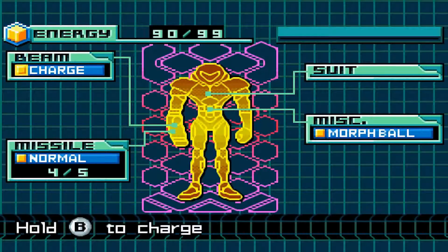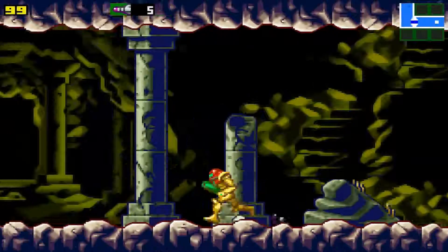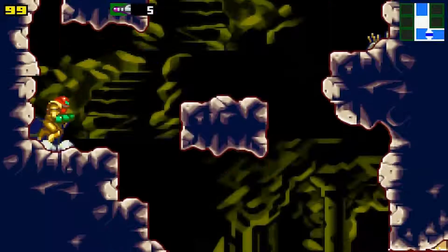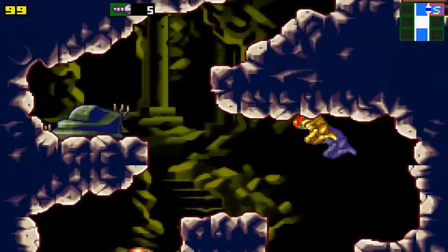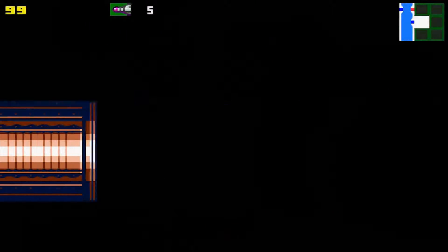Admittedly, if you wanted to, you could skip out on getting the Charge Beam. Because after that third down time, if you don't kill him by then, he'll flee to another area. I'm not quite sure where it is because I usually beat him before that, but I think you can encounter him again. This game was built around sequence breaking — there are many times where you can choose deliberately not to follow what they tell you to do.